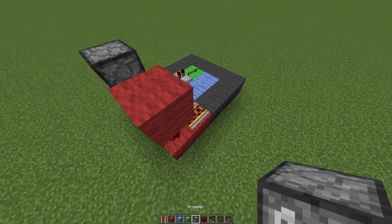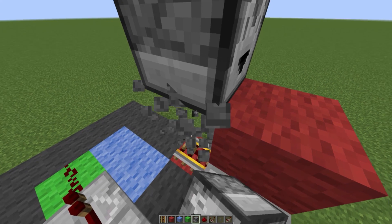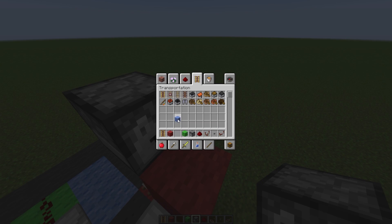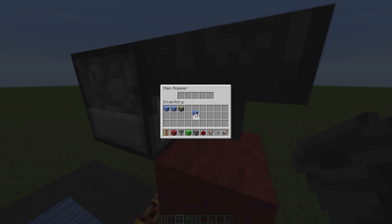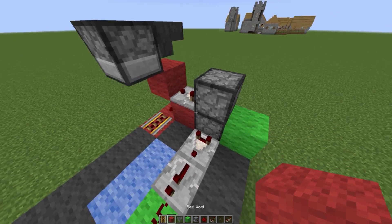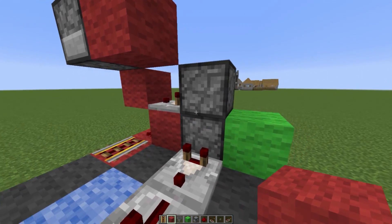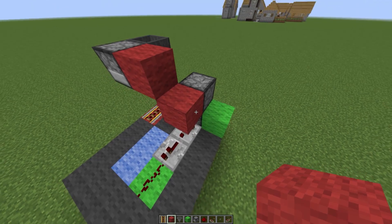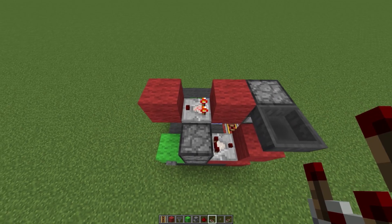Grab yourselves another redstone comparator, place it going into that block coming from the dropper. Then place down another dropper right on top of this rail, then place on another one and destroy the one at the bottom. Grab yourselves a hopper from your menu and place it on the face of this dropper. Then place down 16 blocks inside of that dropper — this number corresponds to the height of the elevator.